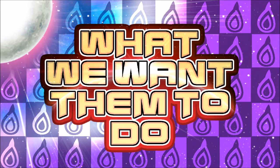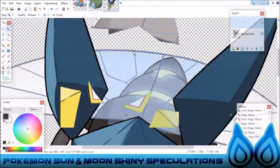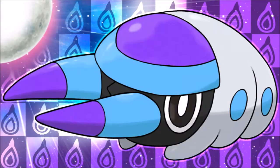Now for what we want, it would be sort of a bluer color for Grubbin with the blue highlights in the purple and sort of the blacker face. Because in my opinion it just looks fantastic with the purple and the blue. Just fantastic.